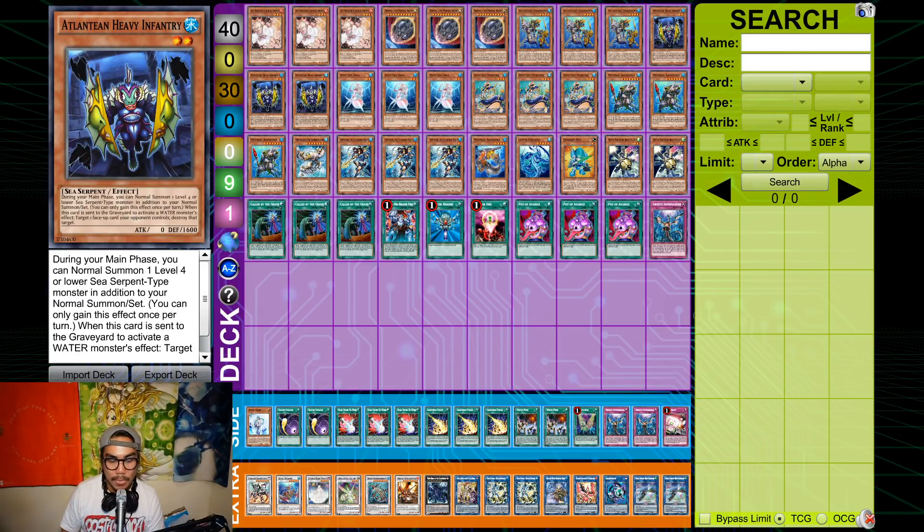Infantry also has the effect where if it's discarded to activate a Water Monster's effect, it can target a face-up card and destroy it. Against the Elwick deck, for example, if they summon the Golden Lord, you can activate Minstrel's effect, dump Infantry, rip a card from their hand, then use Infantry's effect to pop the Golden Lord.